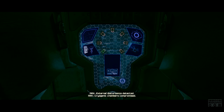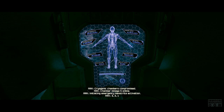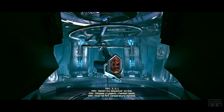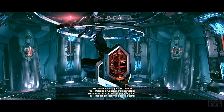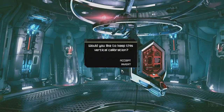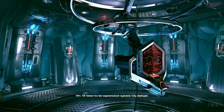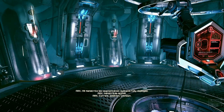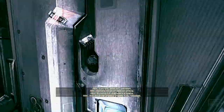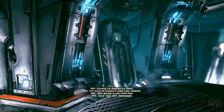Cryogenic chambers compromised. Chamber Omega 5 online. Initiating emergency Nanotrite activation. Three, two, one. Nanotrite sequencer online. Release cryogenic chamber seals. Internal arc temperature nominal. Rebooting internal data systems. It's the usual — look up, look down. All Nanotrite bioaugmentation systems fully deployed. Nanotrites active. Current position unknown. Running full diagnostic tests. Arc external pressure seals fully released. Safe egress is now confirmed. Outer door lock disengaged. So we can now go out.